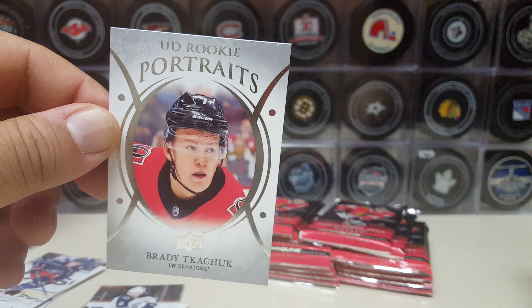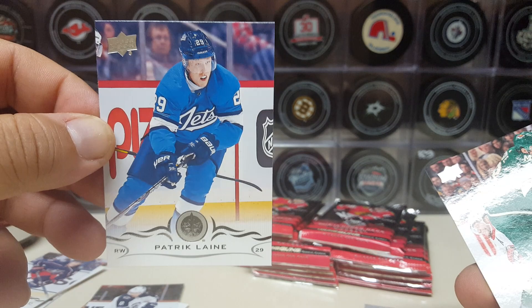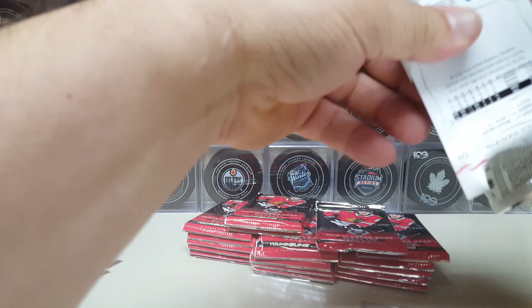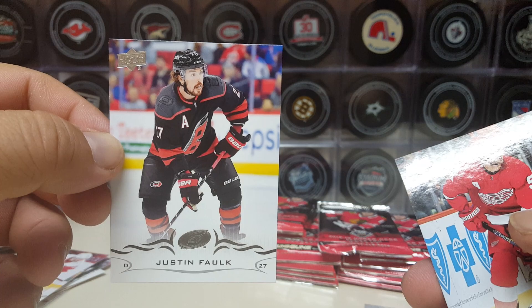Brady Tkachuk for the Sens — he did good in the Juniors for the American team. Patrick Laine — he's cooled off this year. Charlie Coyle and Dylan Larkin. I think they're going to retail because it doesn't come out for a while with blasters and tins — like two or three weeks before they start releasing that, so we're just hobby for right now.